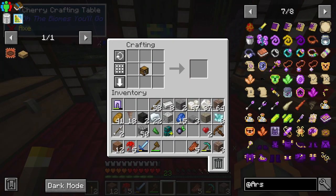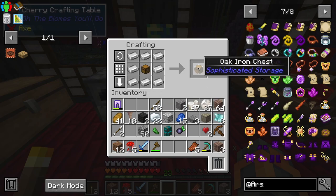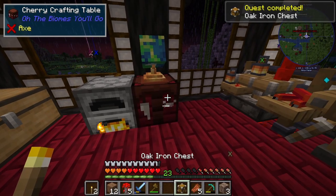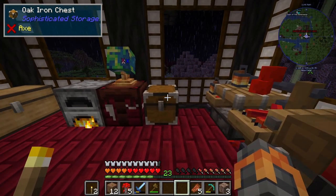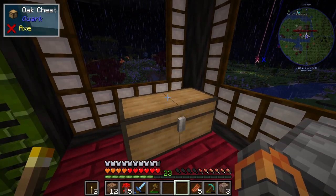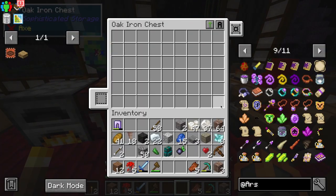Now we take the chest and surround it in iron, then we get an oak iron chest. When I place this down, look at how much we have — one iron chest. It's the same size as just a regular double chest, but now we can have a lot more organized by name and by tags.